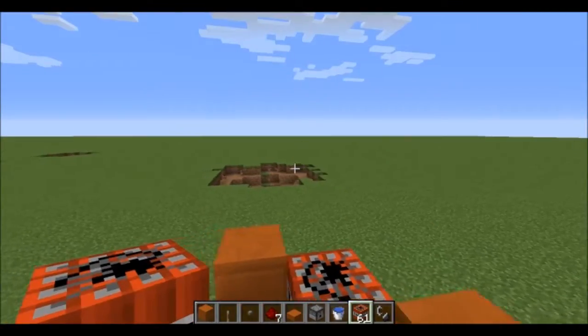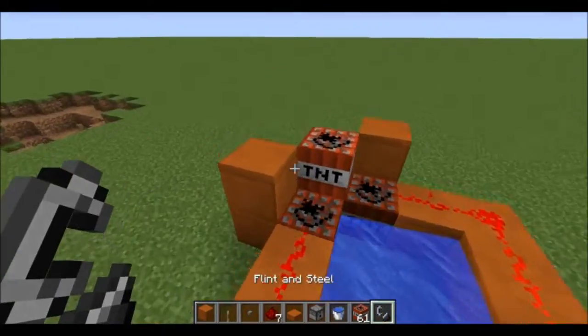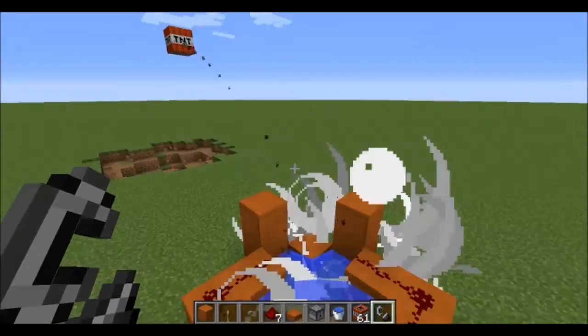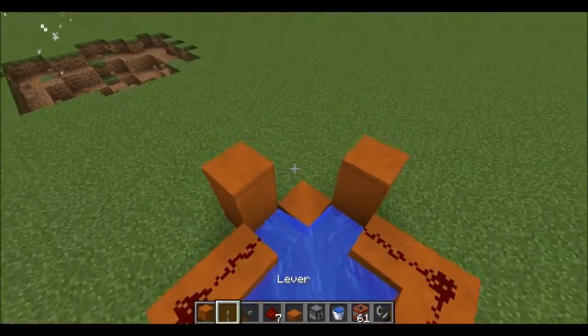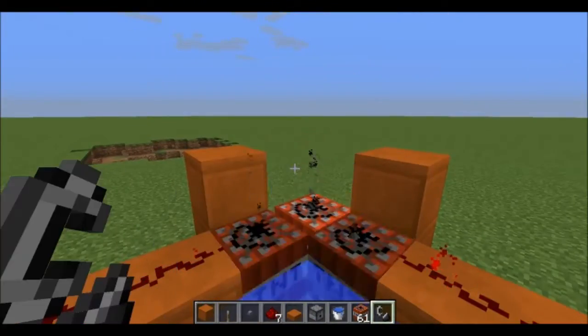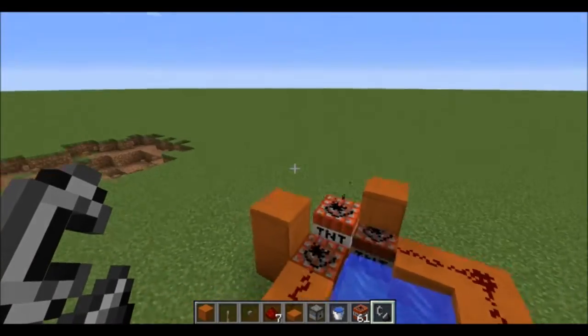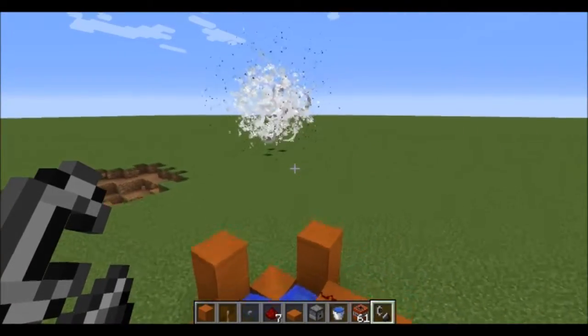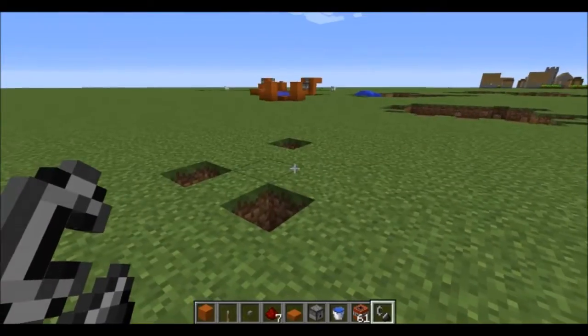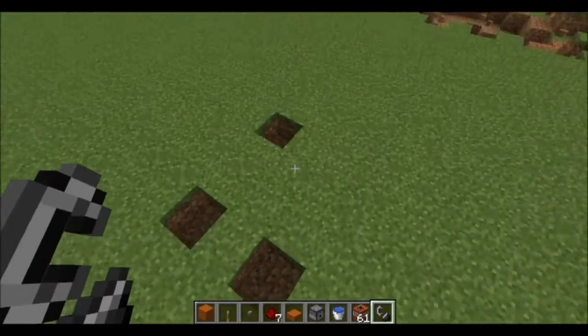That went straight that way — that was a bad example. This one's also going to go that way. I promise you it works. There we go. See? It works. That would have landed about here and would have destroyed a big chunk of land.